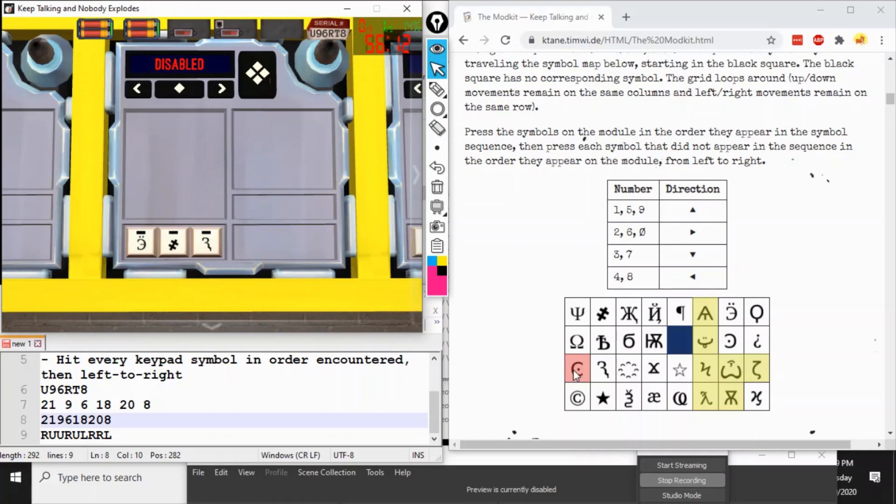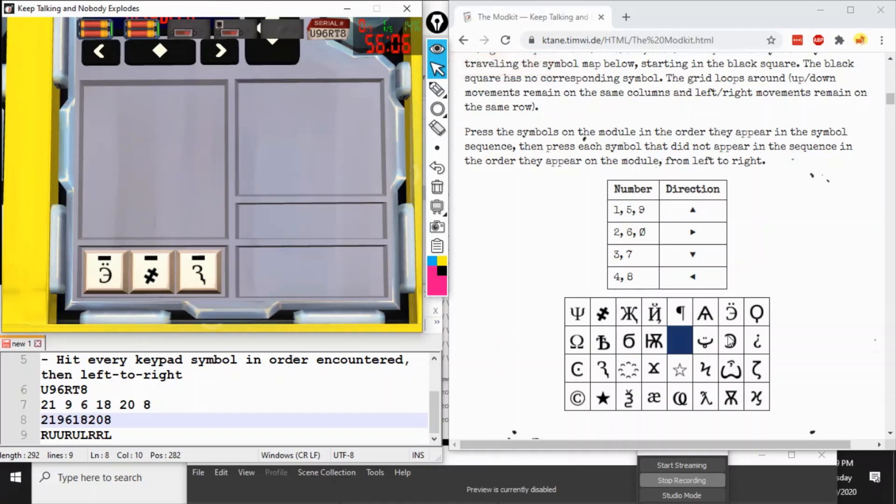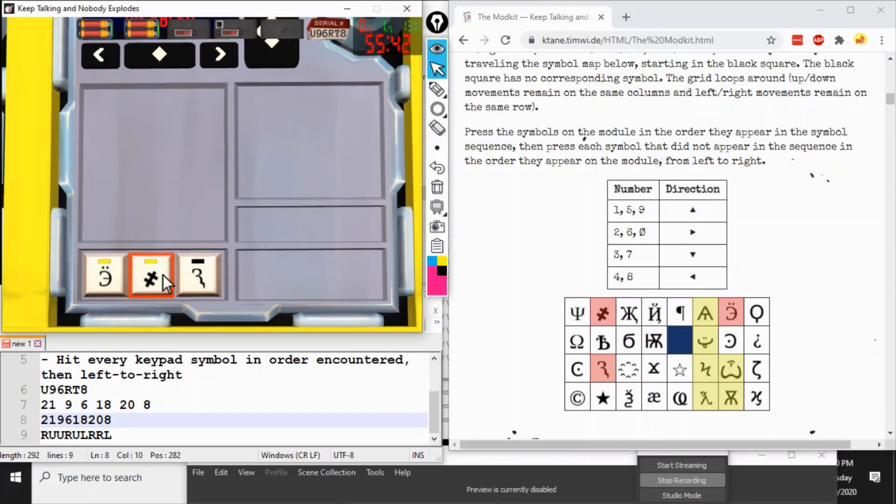With the same serial number, we have the exact same move sequence. This time the three symbols are euro, not-equal, and droopy R. Taking the same moves again — right, up, up, right, up, left, right, right, left — we didn't hit any of the symbols, so the correct solution is simply left to right. And that is Adjacent Symbols.